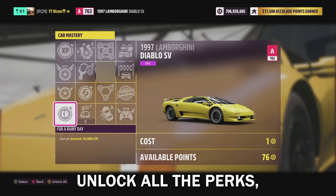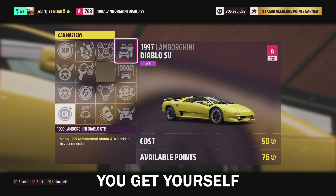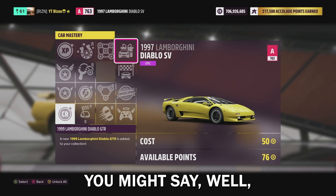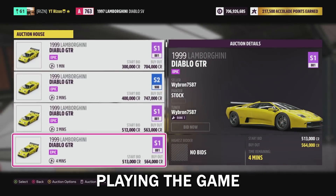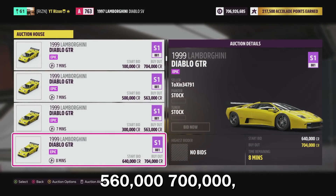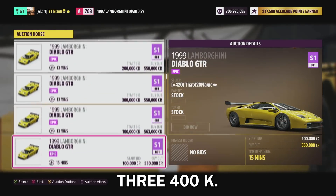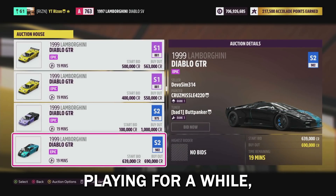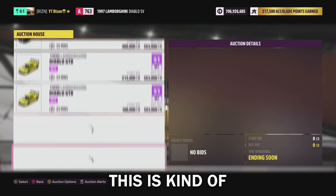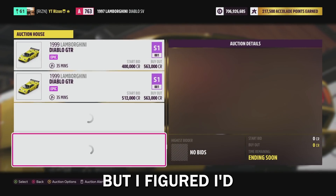If you unlock all the perks, you get a free wheel spin and some Forza Horizon points, but going all the way up you get yourself a '99 Diablo GTR. Now if you've been playing a while that's not super special, but if you're new, you can turn that 174,000 credits into about 560,000 to 700,000 depending on upgrades, and it sells a good amount of the time. So it's a free 300–400K. If you're just starting out, this is kind of brainless — a good way to turn skill points into cash.